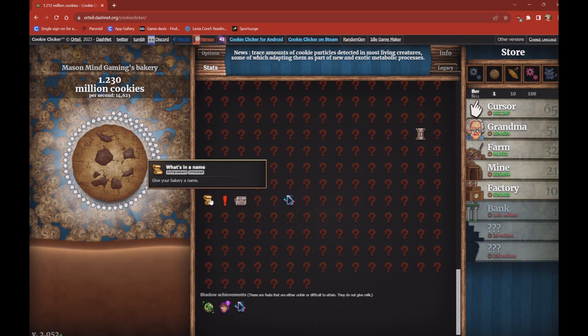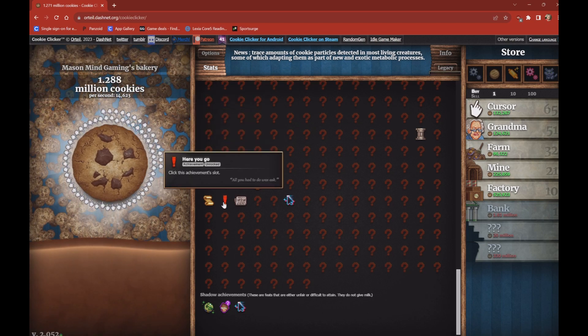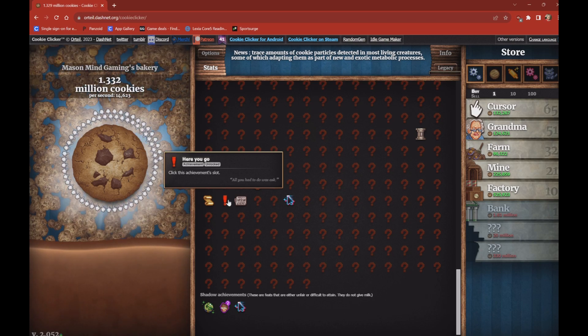If you go right next to 'What's in a Name' — which is just give your bakery a name — and click the thing next to it, it says 'here you go.' Click this achievement slot.